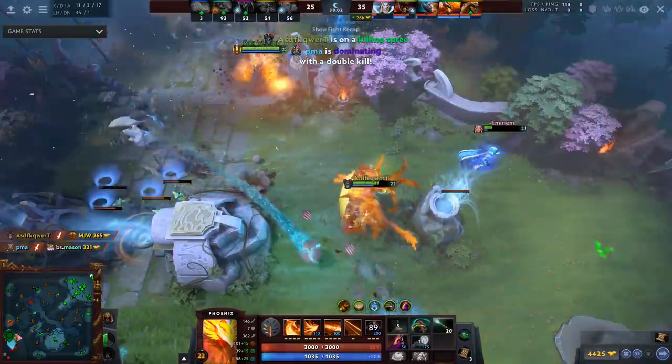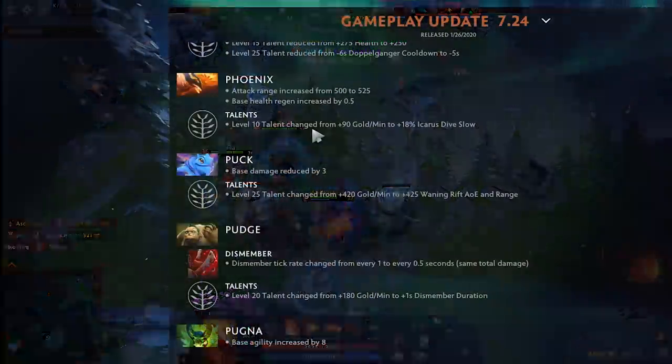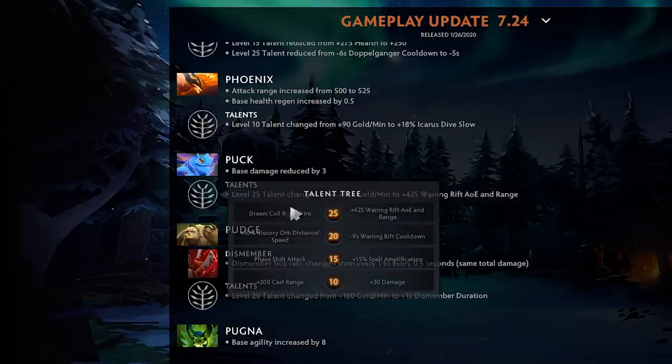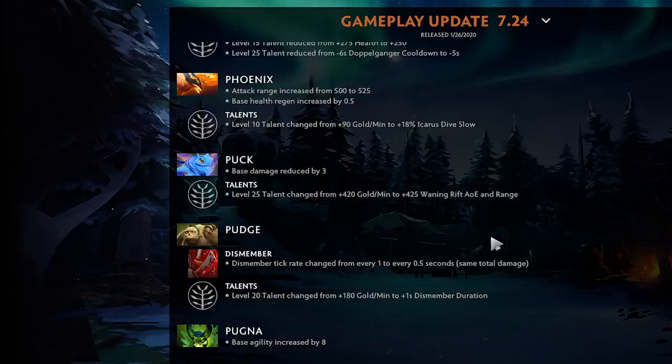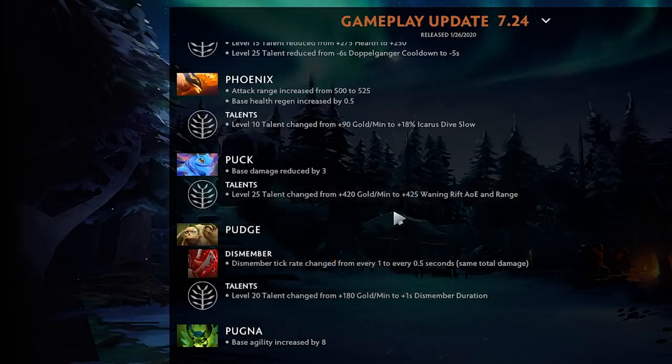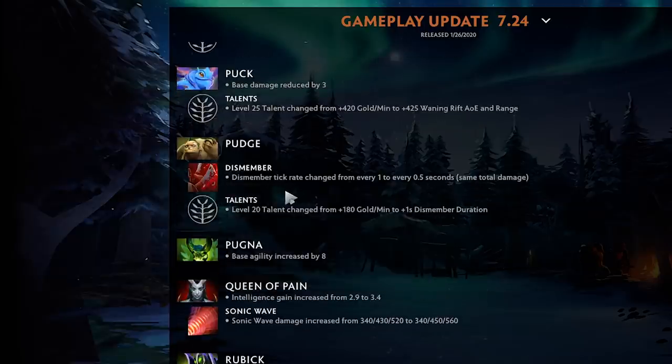Puck base damage reduced by three and lost his 420 GPM — that's fine since you're just going to take Dreamcoil Rapid Fire anyway. Core Pucks going right-click have been taking Rapid Fire, so losing GPM isn't a big deal. Puck also gets 425 Waning Rift AoE at level 25, which combined with a cast range talent lets you yeet across the map with huge AoE — that's actually crazy, a really big AoE.